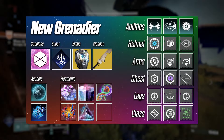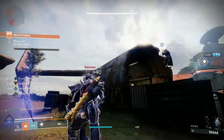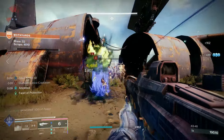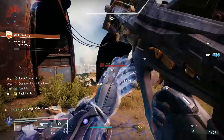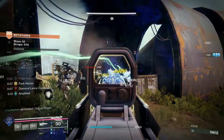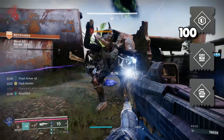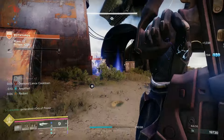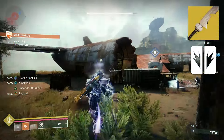The gameplay loop is simple: spam your abilities. We bring so many ways to increase all of our ability regeneration that basically anything you do benefits you in some way. The main thing is that since Arc rapid kills now create Ionic Traces, you want to mainly focus on getting Arc kills. But if you ever get in a bind, wind up that melee and clap some cheeks. For stats, I shoot for 100 Resilience and then a mix of Strength and Discipline. I love taking Arc weapons in both the energy and heavy slot. Since we're on Prismatic, Ergo Sum with a waveframe is actually really strong, since you get a damage buff while Transcendent, and waveframes make it easy to shatter a ton of crystals.